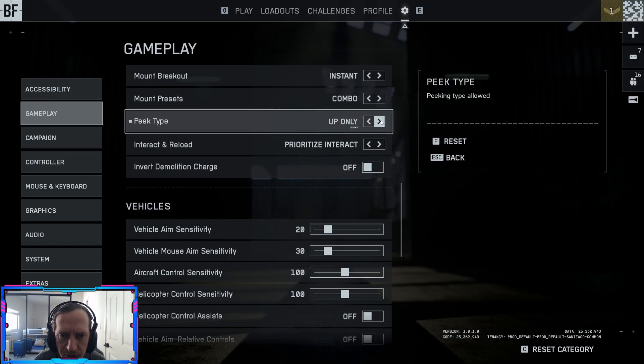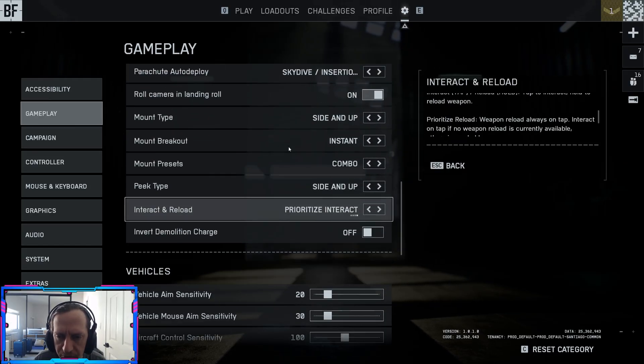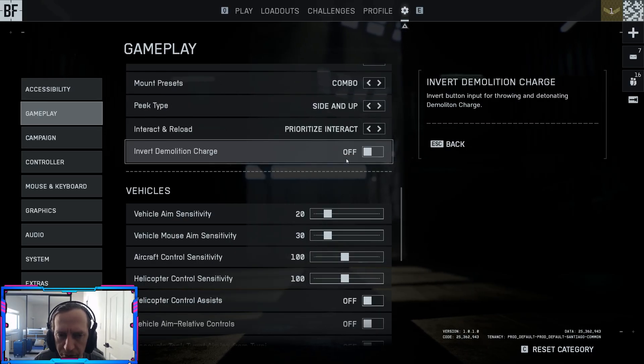Peak type: side and up — there are a few options, leave everything on. Interact and reload: like I mentioned before, I think we already went over this. Invert demolition charge: depending on what you prefer for your keybinds for throwing and detonating C4s and stuff like that.